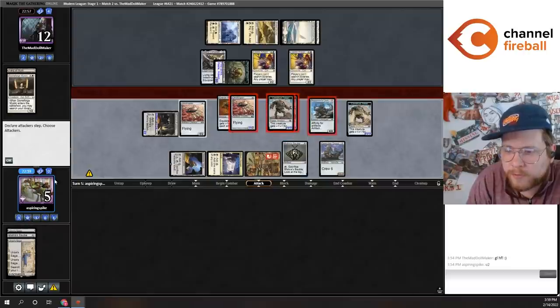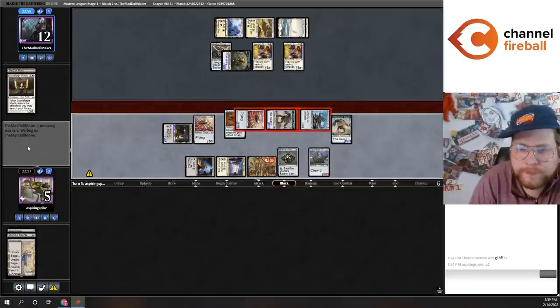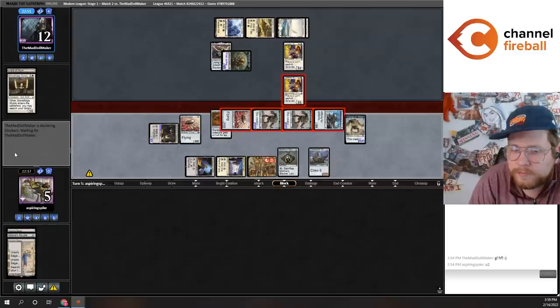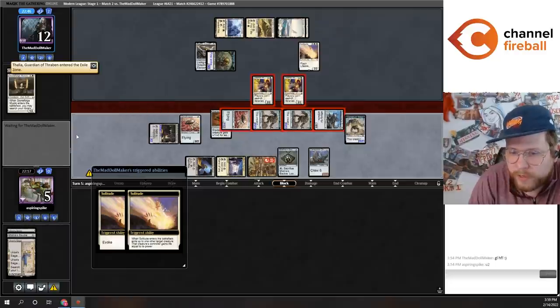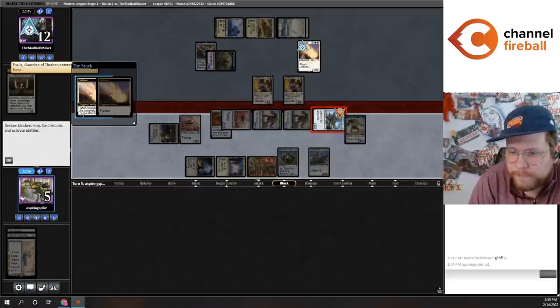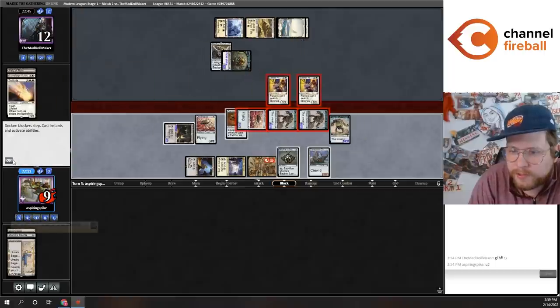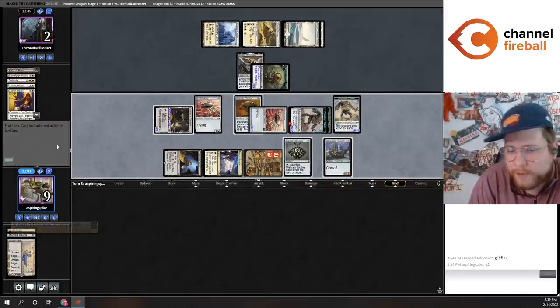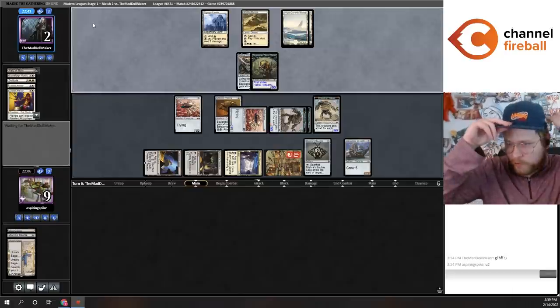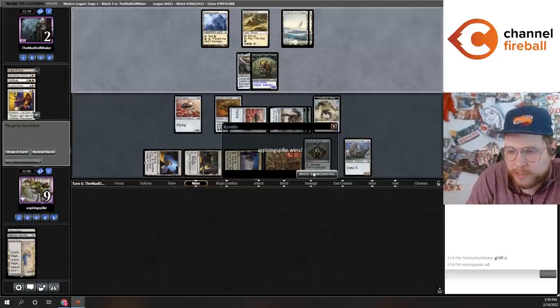If they have Solitude, I get to gain 11 life. They do have Solitude — they're exiling the Companion, which is an interesting decision. They go down to two but I'm at nine, so they're not winning the race with the Cauldron token. There's a Path to Exile and two mystery cards, and yeah, they just pack it in.